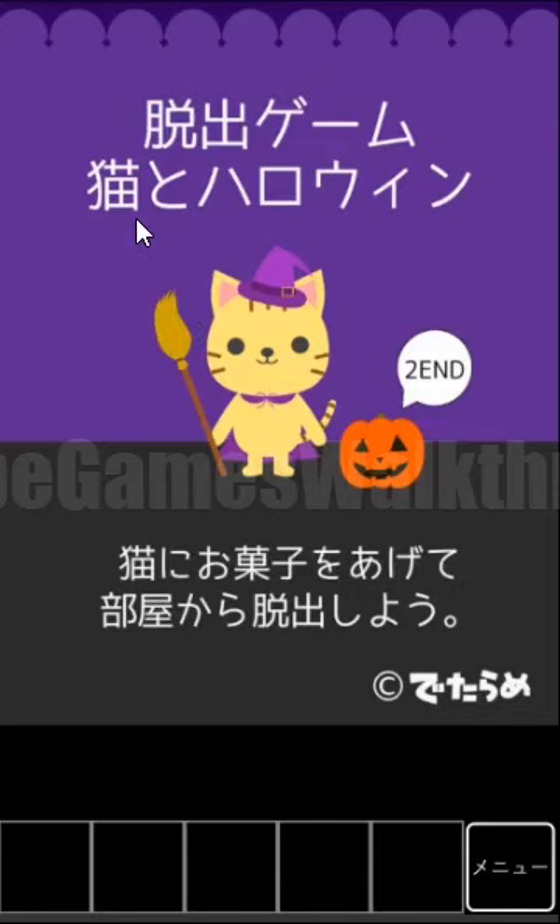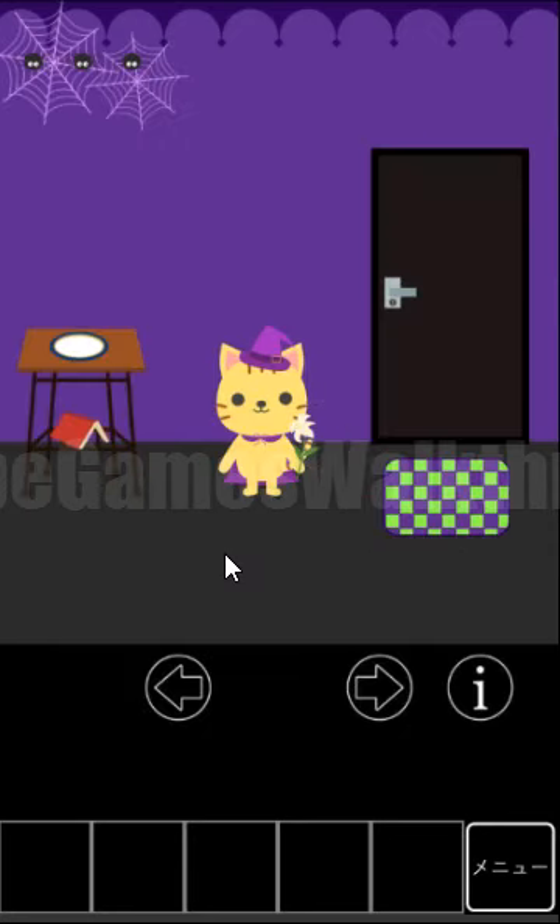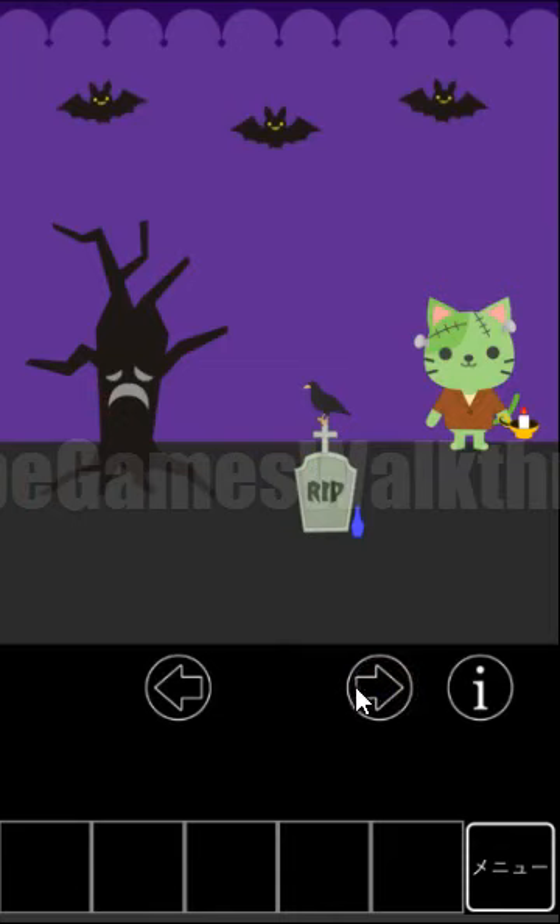We are playing an escape game — Cat and the Halloween, the Dasshutsu. So let's begin. We are in a castle, in a Halloween house. So let's find a way to escape from here.